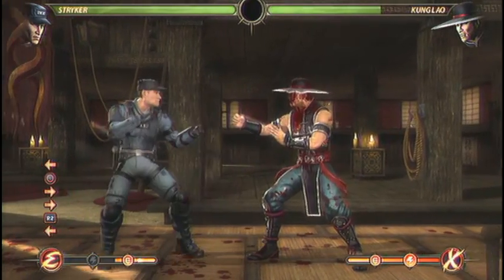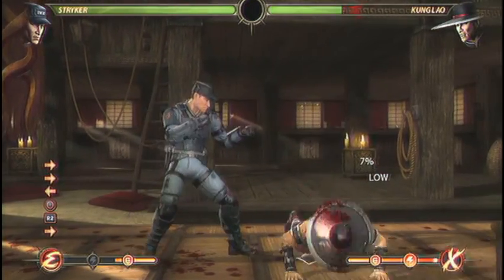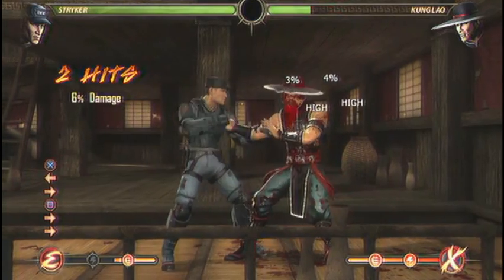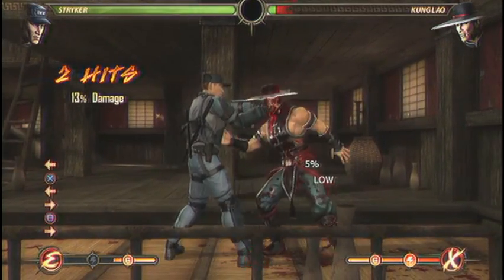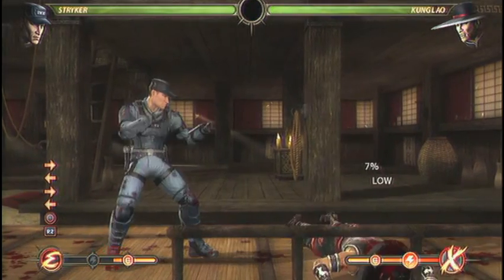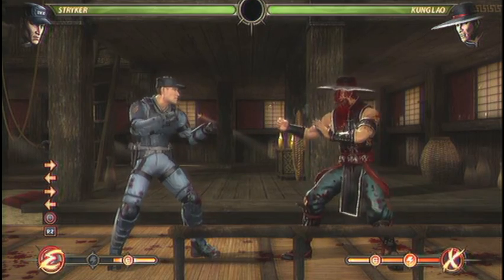Finally, there's Stryker's sweep. His sweep is fast too, like his uppercut — 17 frames — but it has good range. It is fast for a sweep, and you can mix up with his other low, which by the way is gunshot cancelable. Since there's that gap between the two hits, sometimes you're just going to want to do the first part and go to gunshot and do your mixups from there. You do want to make your opponent a little bit scared of Stryker's lows, and this gives him a nice long-range attack that gives them something to think about.